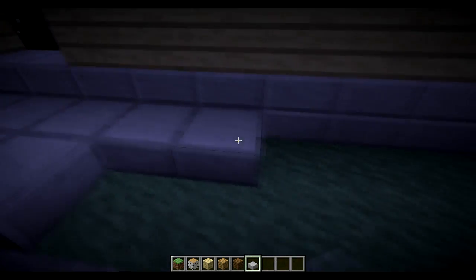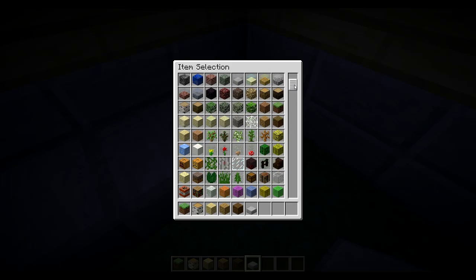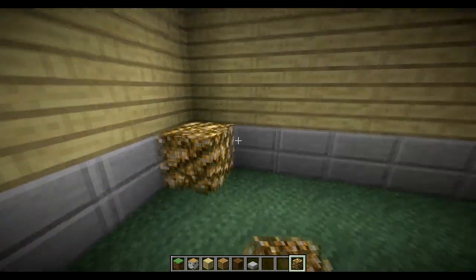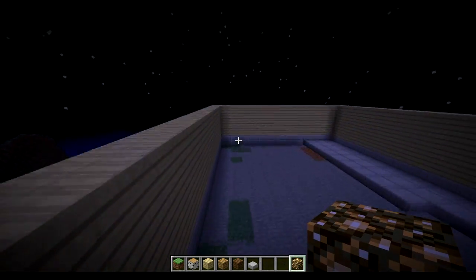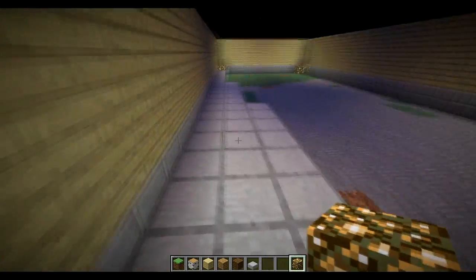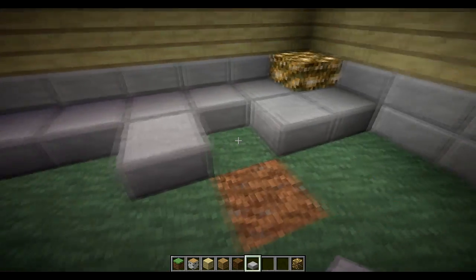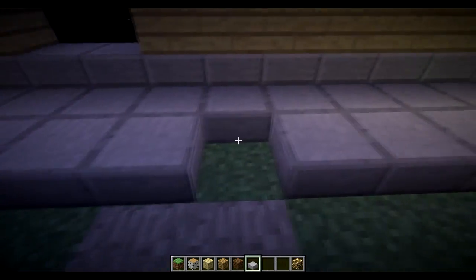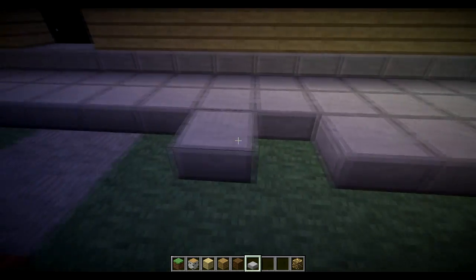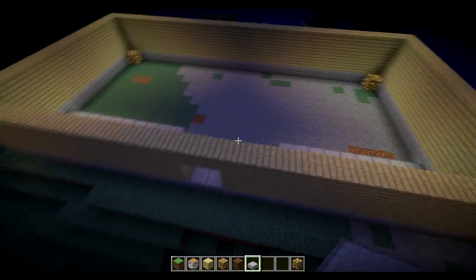Now let me do the floor — I might end up changing the floor too. I have an idea: for right now I'm going to put glowstone in all the corners. I wonder if they can make glowstone slabs — that's a good idea. Building this up, I don't know exactly how this is going to turn out, but hopefully this is going to turn out the way I'm thinking.